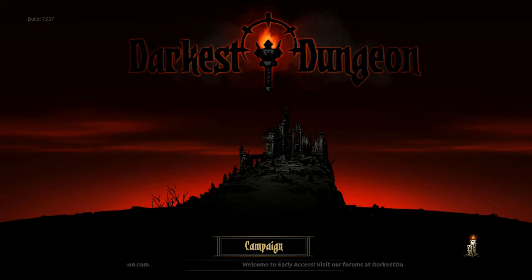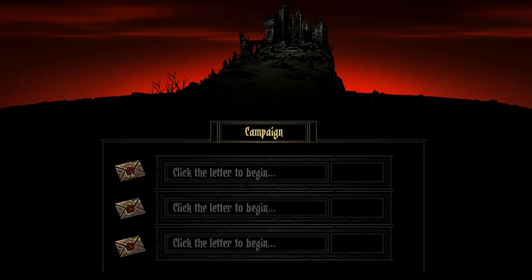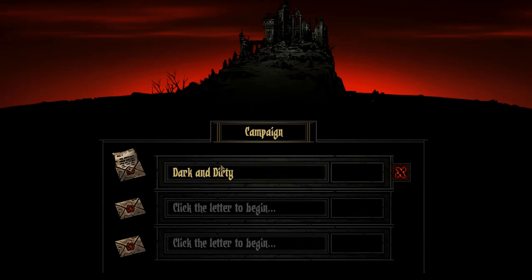We're going to go ahead and start a new campaign. You get three slots - we're going to name this one. For this playthrough we're going to be the Dark and Dirty Manor or estate, whatever they call it. There's a little bit of an intro right here - I'm not going to talk during it, but we're going to get back into the gameplay and I'm going to explain to you all the mechanics of what's going on.